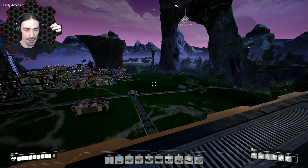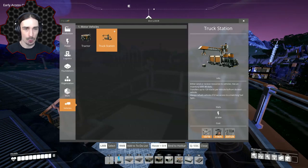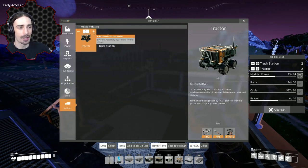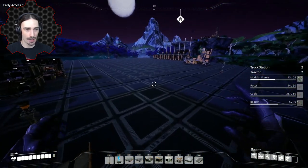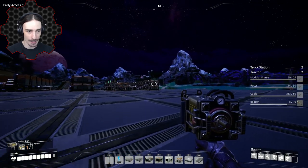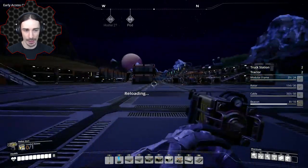I don't know how truck stations work yet, but I'm assuming we need a truck station there to pick up resources and one here to drop them off. To make truck stations I need modular frames, rotors, cables, and beacons - I have the rotors and cables, and I think I have resources for modular frames. Quick update: I also got the rebar gun. I've never actually shot it - looks like you just aim without sighting. It has quite a bit of bullet drop.